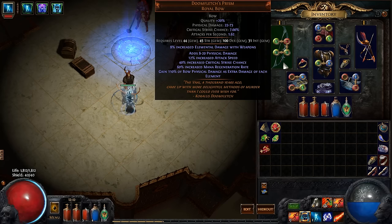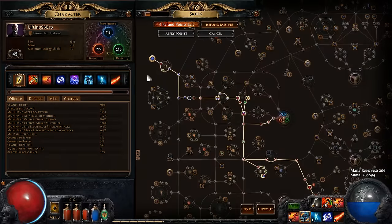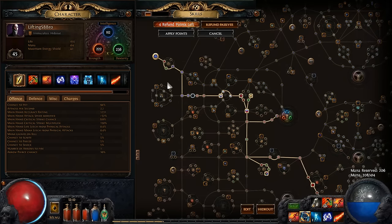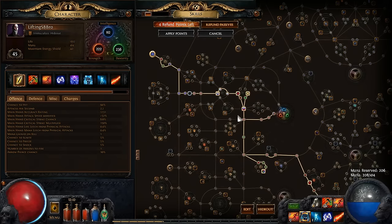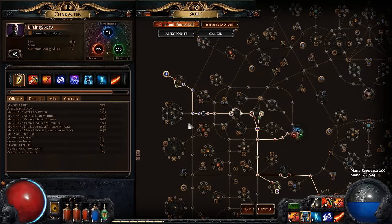So basically with this, we will be dealing tons of cold, tons of fire, and tons of lightning damage. And to really make this cool, I am playing it as the Templar, going as the Inquisitor, because the Inquisitor will allow me to pick up the node that penetrates monster's elemental resistances when we crit. So that means I don't have to use Cold Pen, or Fire Pen, or Lightning Pen, and will of course deal much, much more damage.